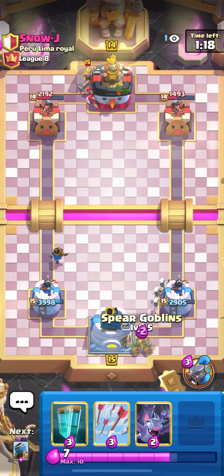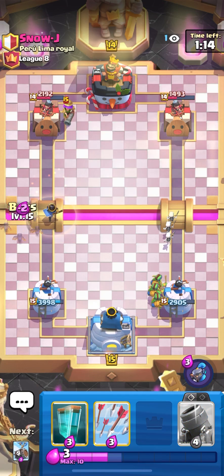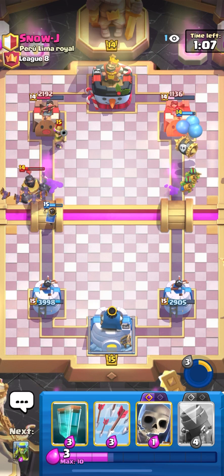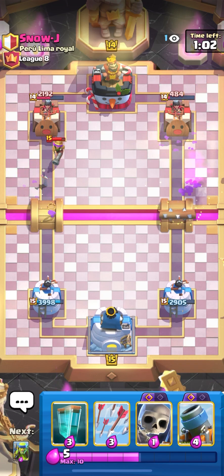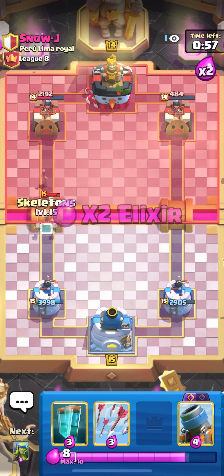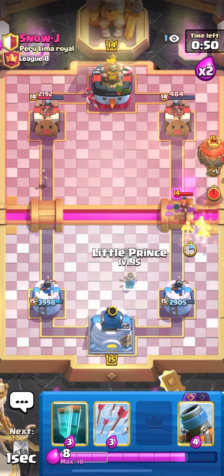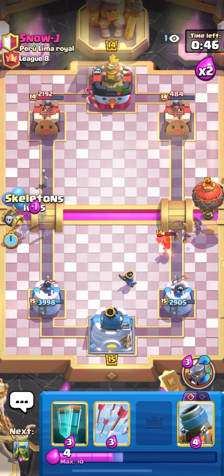Let's play spear goblins on the right, ability and bats on the left side, skeleton barrel on the right. Double lane pressure — mega knight, oh my god, a mega knight is actually dead. He might go balloon here. I'm just gonna cycle his musketeer. Let's pressure spear goblins on the right side, play our bats, little prince, skeleton barrel, and evil skulls on the left side.